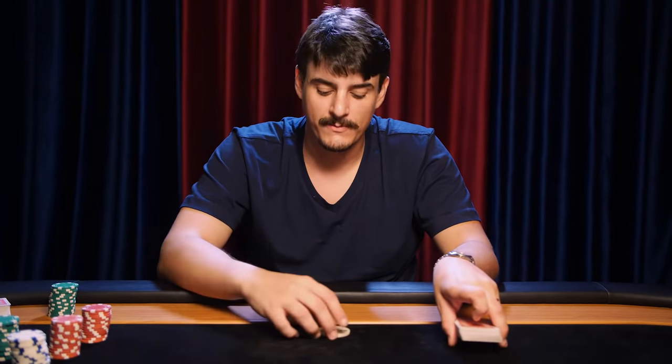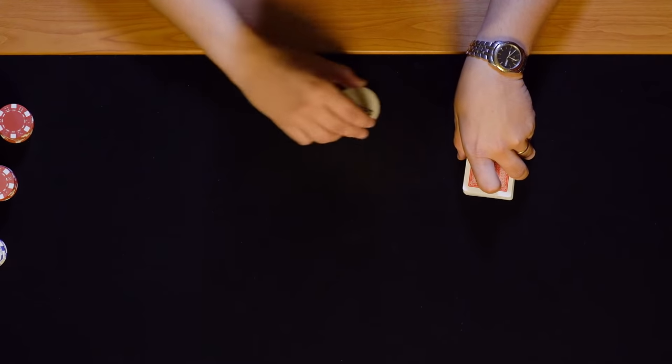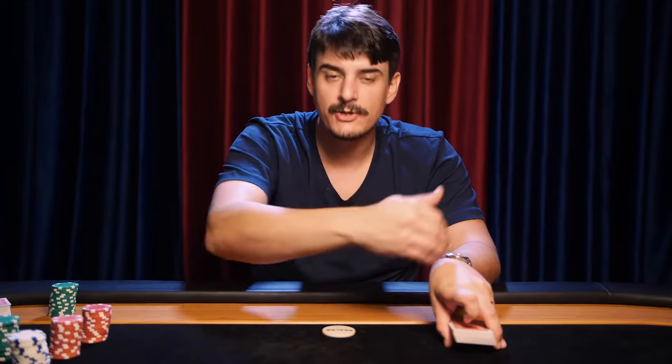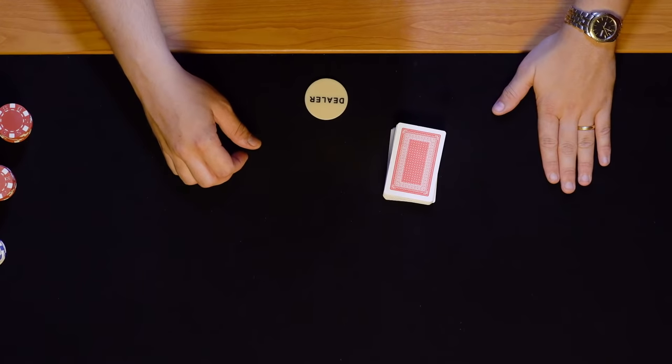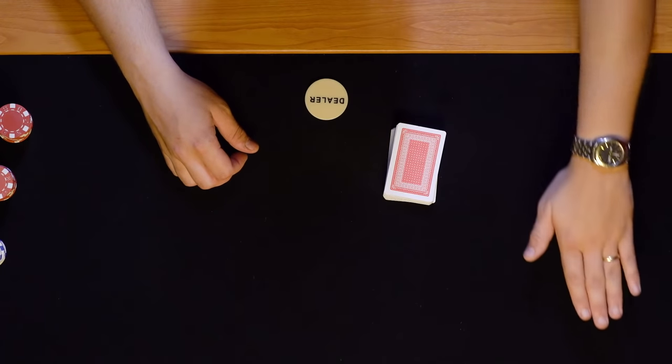Most tutorials out there kind of step over the jargon and I think that makes the game a little unapproachable to the uninitiated. So hopefully we'll go through this and you'll understand the game a little bit better. First and foremost, let's talk about any given hand. There is one dedicated dealer. If you're playing amongst friends, one person will simply take the role of dealer and the dealer chip will get moved around the table in a clockwise fashion. With each round you're going to have what's collectively known as a small blind and a big blind — the players directly to the left of the dealer.